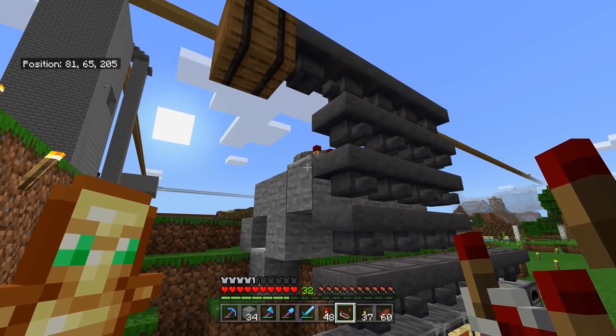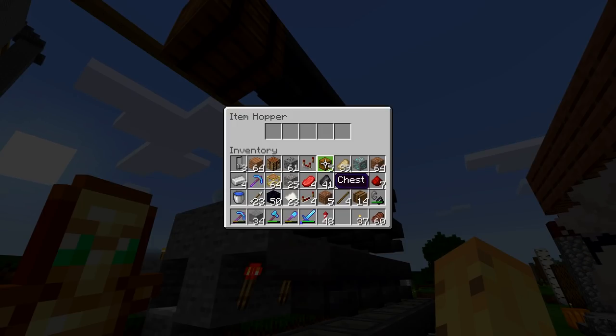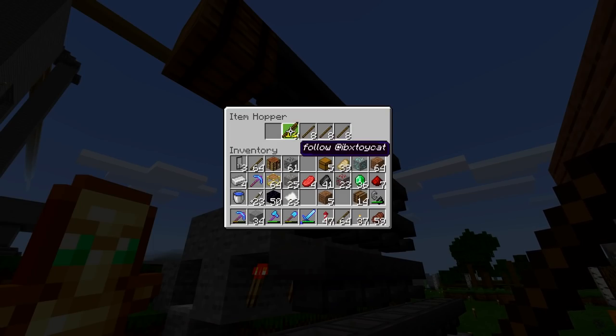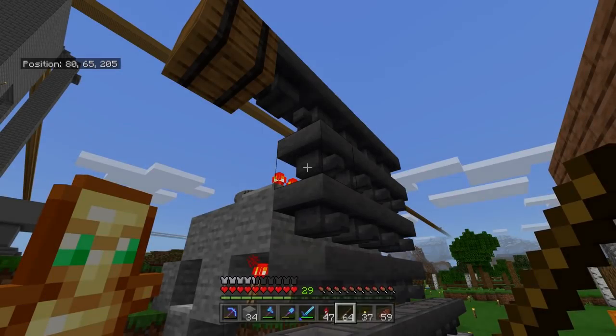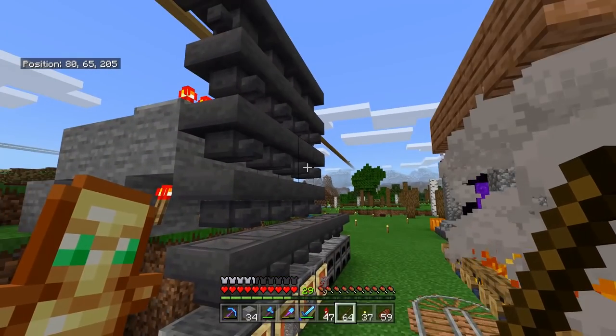The key thing is we fill up every single hopper so it can only take one additional item. You want to put items inside your hopper that are really tricky to accidentally add — pick a rare item or something with a name you won't usually find in there. I'm going to use renamed sticks for this. Once we've renamed them, the odds of a stick specifically named 'Follow at IVX Toycat' going through the system by mistake is very low. You want four stacks of 11 — basically 44 items — with the 45th item being whatever you want to sort, such as diamond ore.